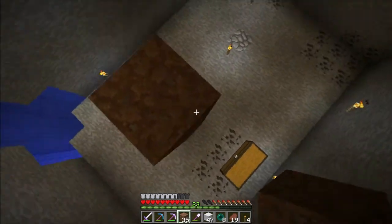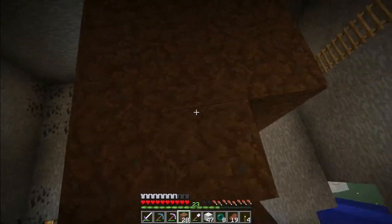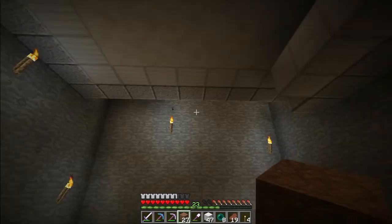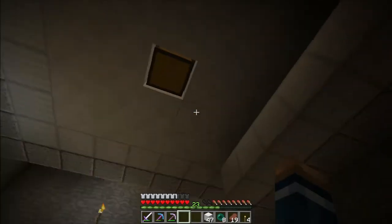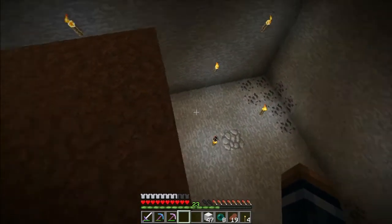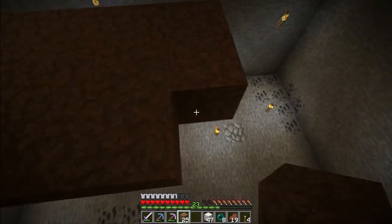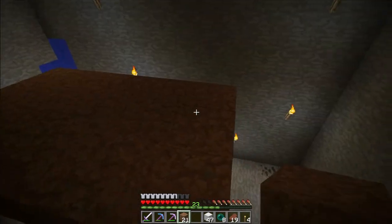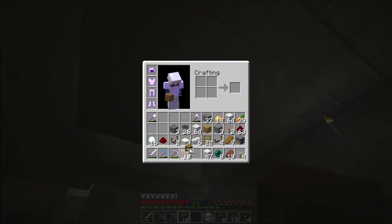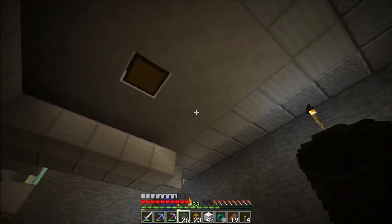Now let's get to the top and start putting stuff together. We're going to use hoppers and the mechanics of hoppers to sort our items. One of the cool things about hoppers is that you can use them to sort items through a mechanic where you basically fill up all slots but one with a material you don't care about, and the one item you want to sort is what you filter against.